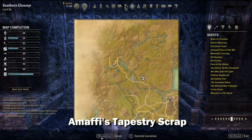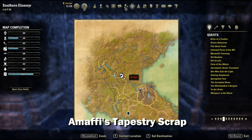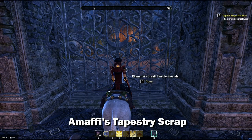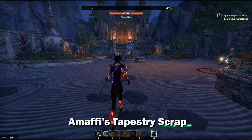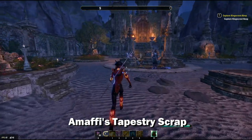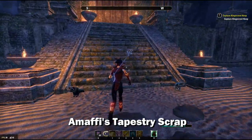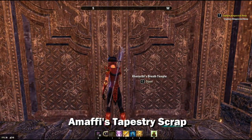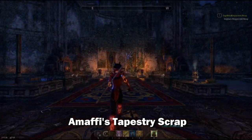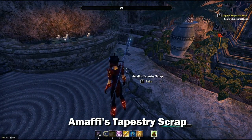Next we're going to head over to Canarthi's Breath Temple grounds, located here, and we're going to be going after the Moffy piece. Once inside, run all the way to the back and actually go inside the temple — it's hard not to get distracted by the cute kitties. Once inside the temple, head to the right and you will find the tapestry piece right there.